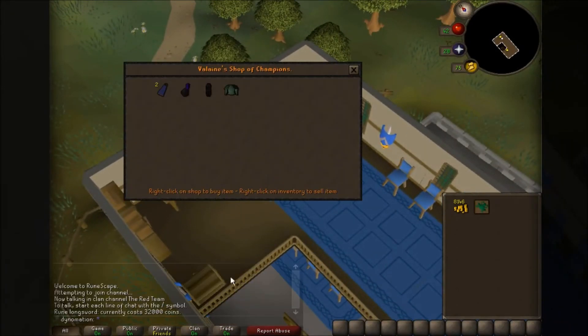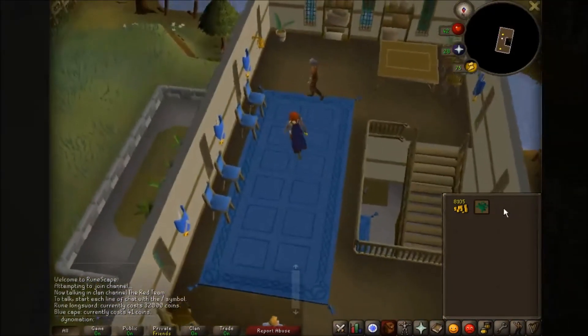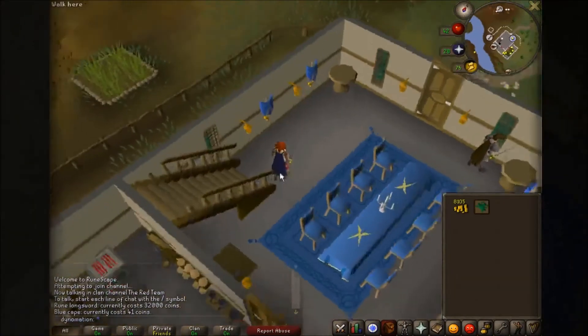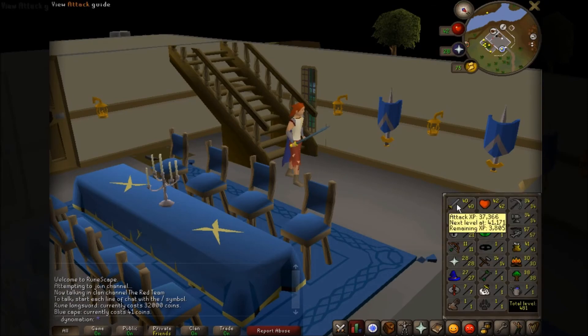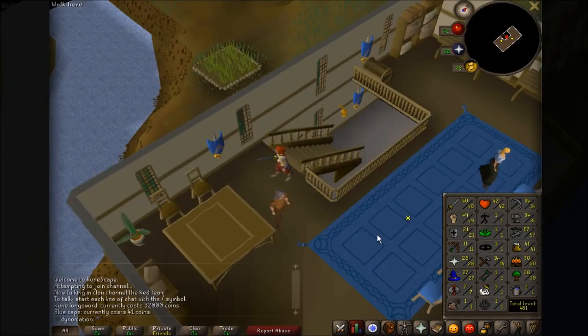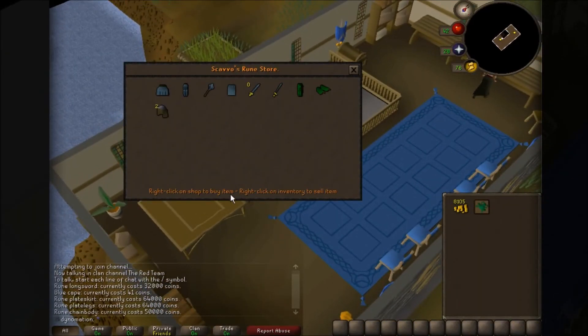What are you selling today? We are selling adamant plate body, black plate legs, and a blue cape. I do like blue — I'll grab a blue cape while I'm here. Ready to slay a dragon? Not quite. I still got some training to do, but I managed to get 40 Attack so we can now wield rune swords and rune weapons, which are quite a bit stronger but also quite a bit more expensive.